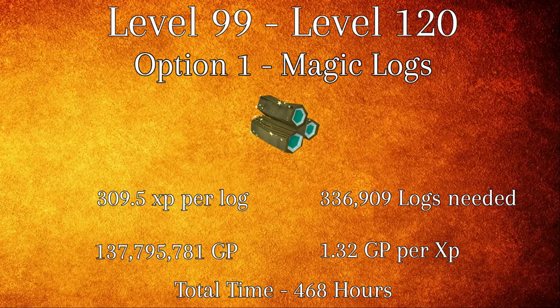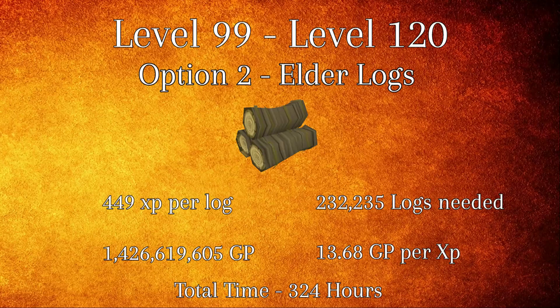From levels 99 to 120, there are two viable options. However, option 2 is extremely pricey in my opinion and completely not worth the GP. In option 1, you will be using magic logs all the way to 120. You will need 336,909 magic logs, costing a grand total of 137,795,781 GP and taking an average time of 468 hours to complete. Option 2 consists of using elder logs all the way to 120. At 449 XP per log, you will need a total of 232,235 logs, costing 1,426,619,605 GP, averaging a time of 324 hours to complete.